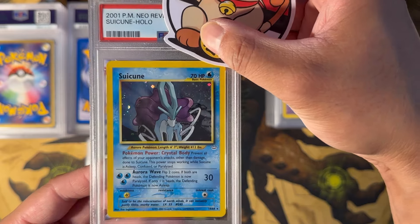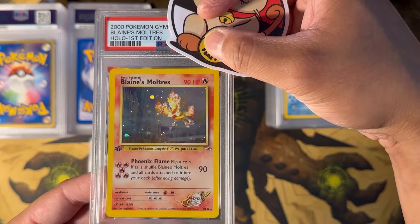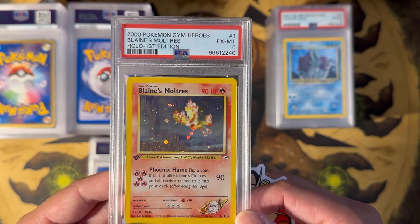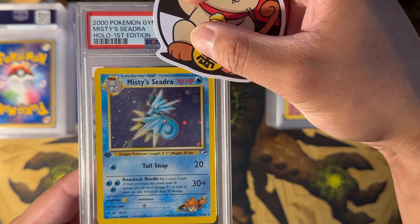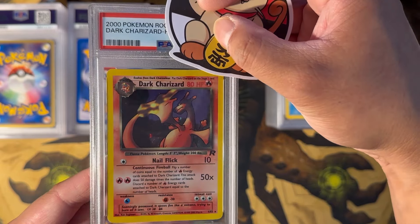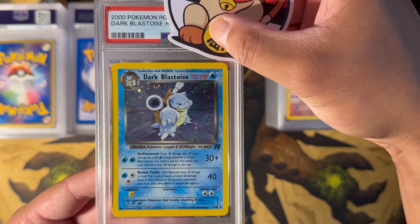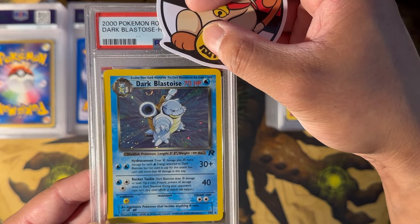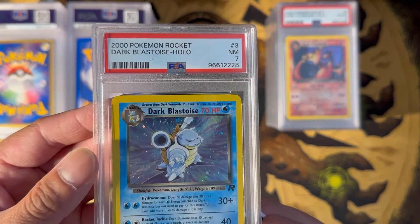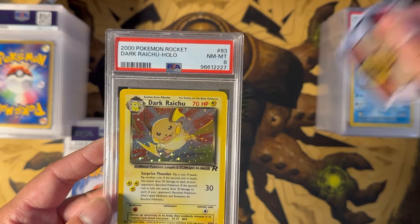Suicune from Neo Revelation — this got a PSA 6. Blaine's Moltres, First Edition — this got a PSA 6 as well. Misty's Seadra, First Edition — this got a PSA 8. Dark Charizard Holo from Team Rocket — this got a PSA 4. Dark Blastoise from Team Rocket, Holo — this got a PSA 7. There's a nice little swirl on top there as you guys can see. Dark Raichu, Team Rocket, Secret Rare — this got a PSA 8.